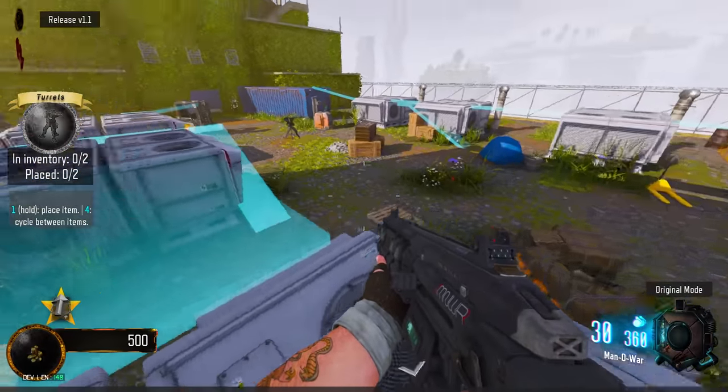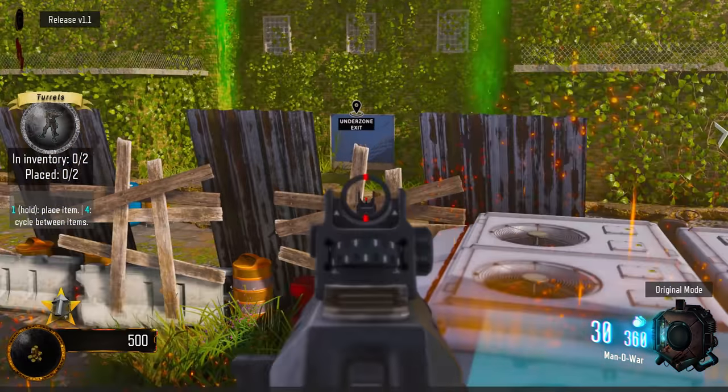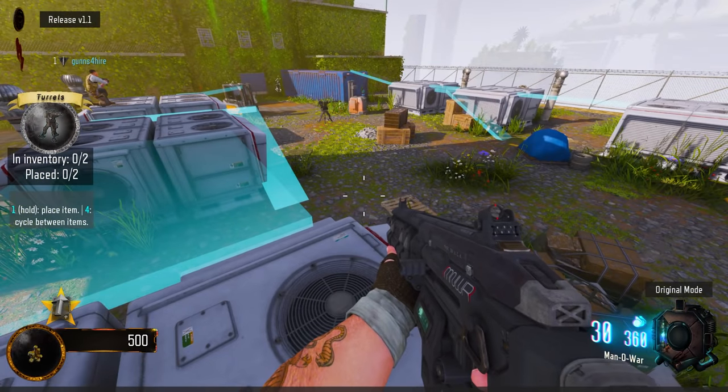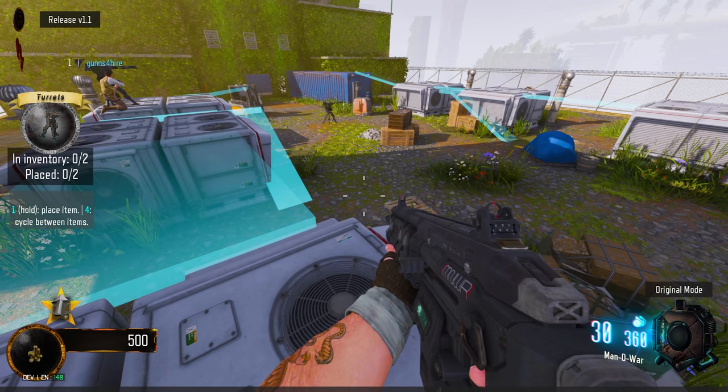Should I bring it back a little, maybe like right here? Oh, is it not supposed to — are they not supposed to pass this line then? Yeah, that's what I think. All right, well maybe we need a little bit closer then. How many turrets do you have? Just two — two turrets.